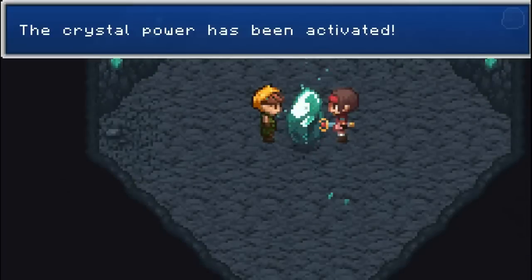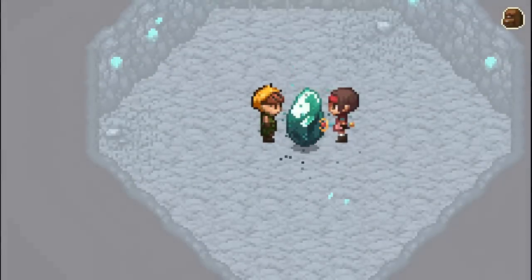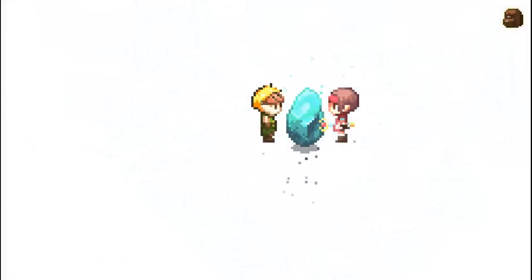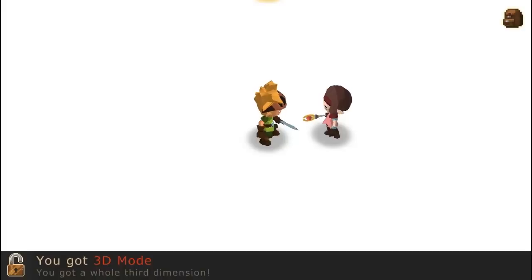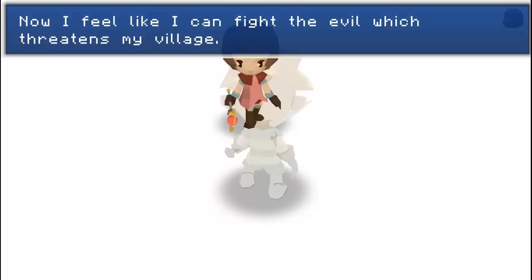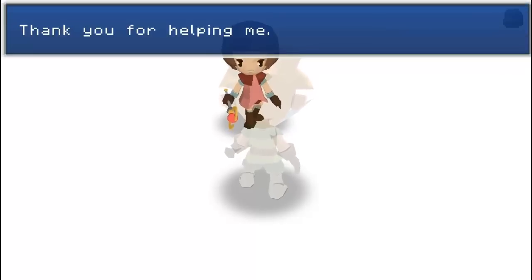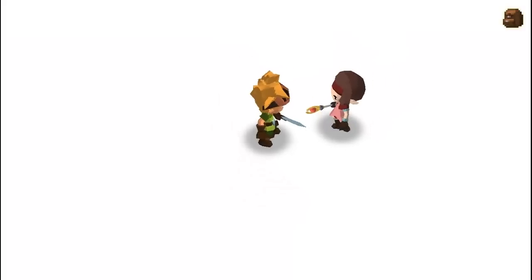We got to level 5 and the crystal power has been activated. What's going to happen now — it's glowing white. Oh my god. 3D mode! How badass is that! Now I feel like I can fight the evil that threatens my village. We gotta cross the Noria Mines. 'Thank you for helping me, you're my hero.' Yeah, I'm a hero! Anyway, that'll be it for today's episode and I hope you guys like this. I'll see you guys later.